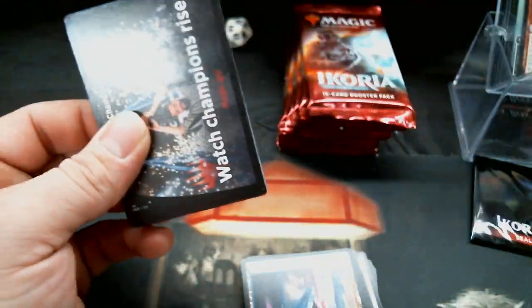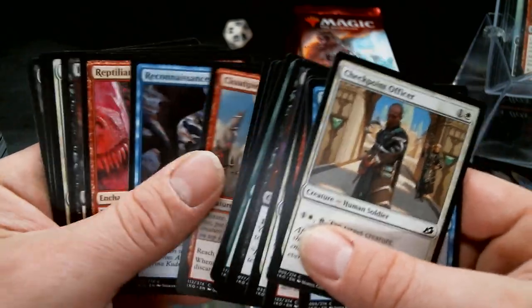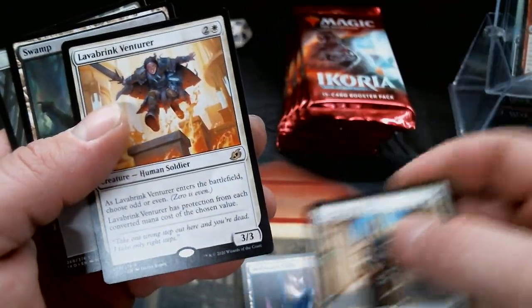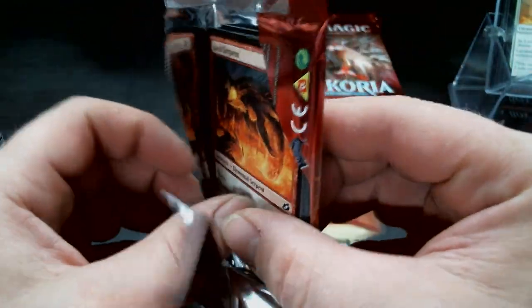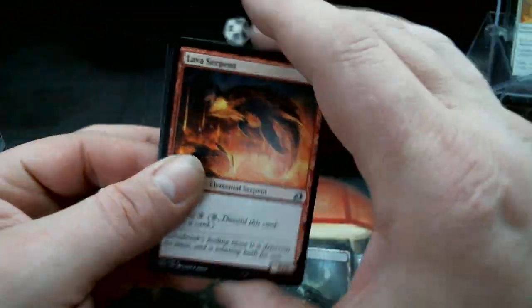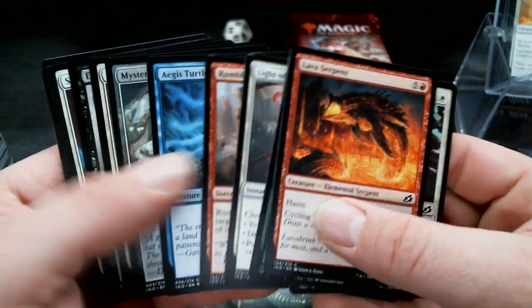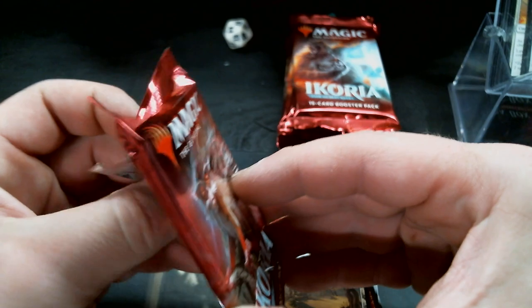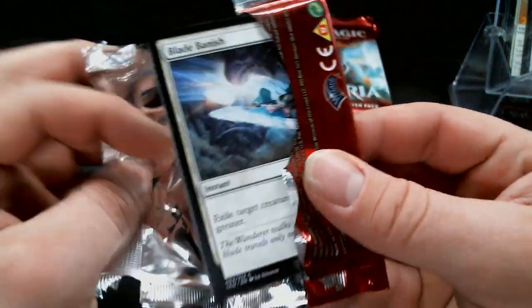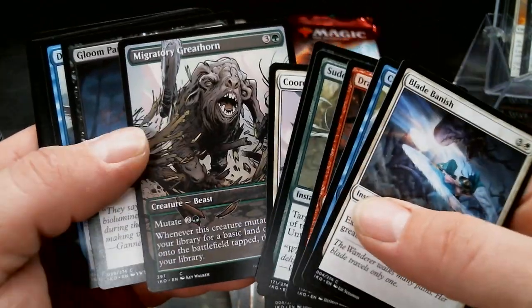I did not think I would get this many of what I needed out of one box. It was kind of specific. Lava Brink Venturer again. I try to get as many as I can because then I have to chase the aftermarket for the ones I'm missing. I like the fact that I'm getting what seems to be the more expensive ones — I got Yorian, Omen, and Lurus. Migratory Great Horn.